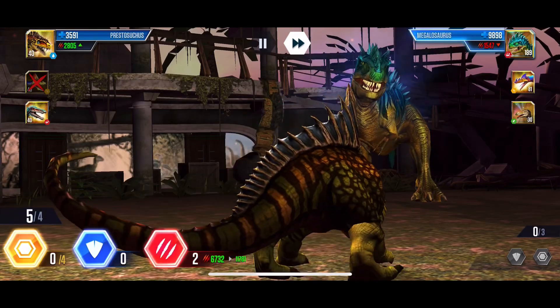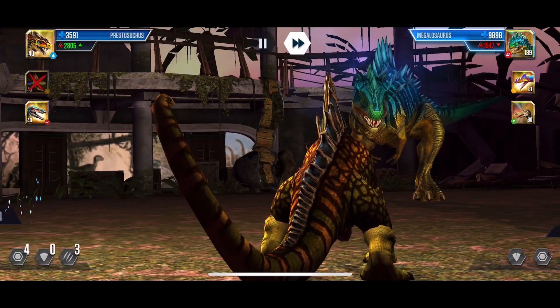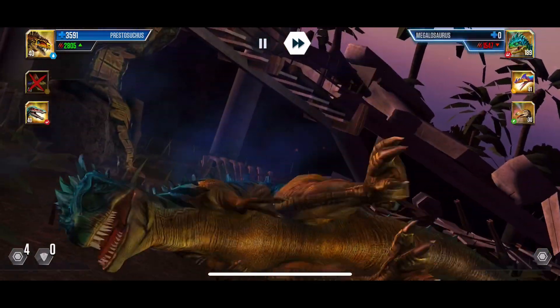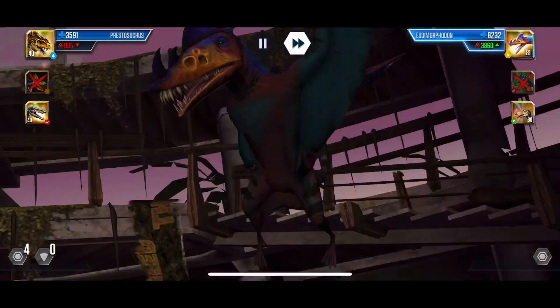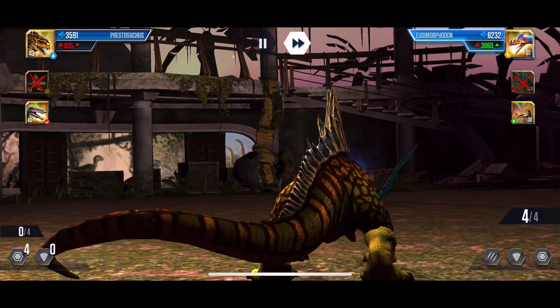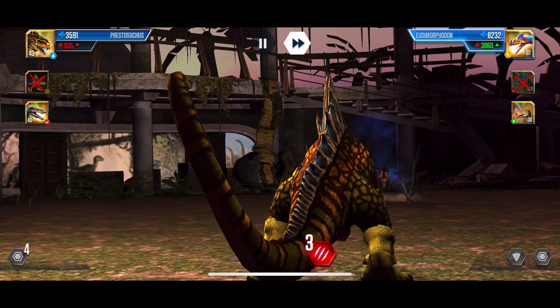One, two, three, one, two, three, four — now we're not going to need him after this because obviously Baryonyx will kill the pterosaur. Go for four. One block.